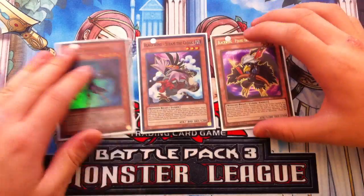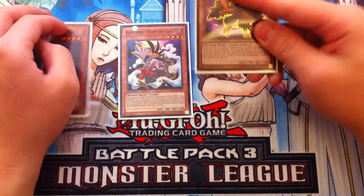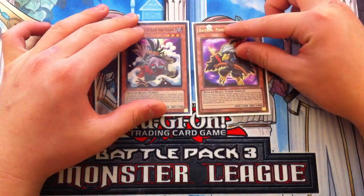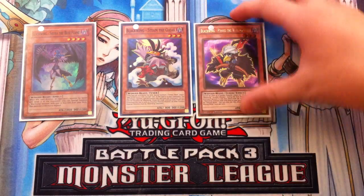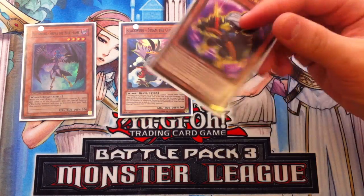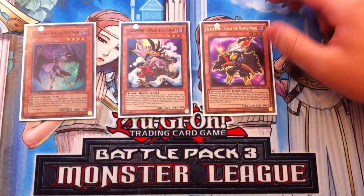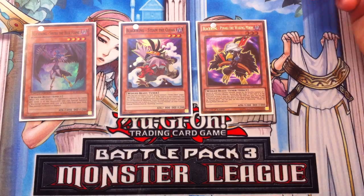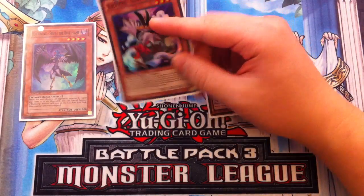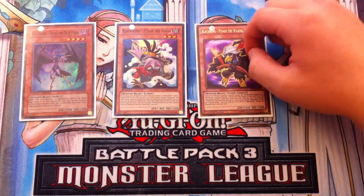Steam's effect reads that if this card is summoned this way and used as a Synchro Material Monster, all other Synchro Material Monsters must be Blackwing monsters. So you can special summon any Blackwing Synchro monsters or level 7 Synchro monsters. The difference with Pinaka is that his first line says he cannot be used as Synchro Material except for the Synchro Summon of a Blackwing Synchro Monster — so you can't normal summon him with Armor Master and make Leo. There's not even a level 10 Blackwing Monster, so Pinaka is very slow.